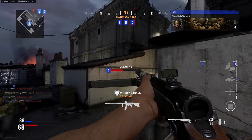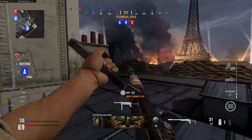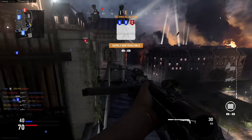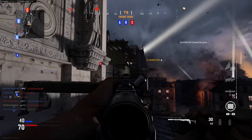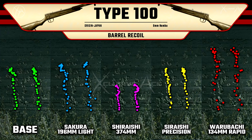Honestly, without attachments this gun isn't looking all that great. Sure it's really accurate with decent mobility, handling, and hip fire, but it just doesn't kill very fast — it has a very slow base time to kill. The attachments are really what make this gun shine. Let's hop into our barrels. The 196mm light barrel increases recoil, especially side-to-side bounce. The 374mm barrel significantly cuts recoil but has a massive negative impact on handling stats. The precision barrel helps a little, and the rapid barrel massively increases recoil because it also massively increases rate of fire.